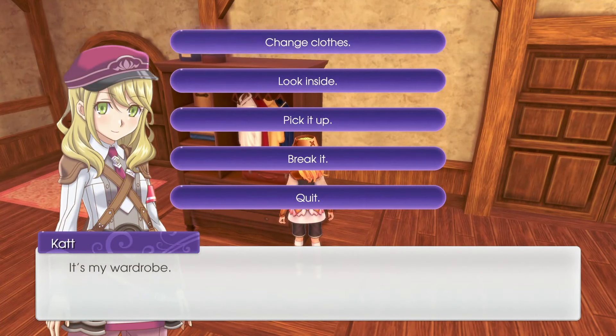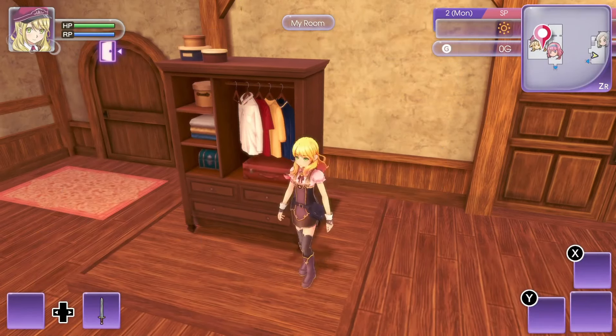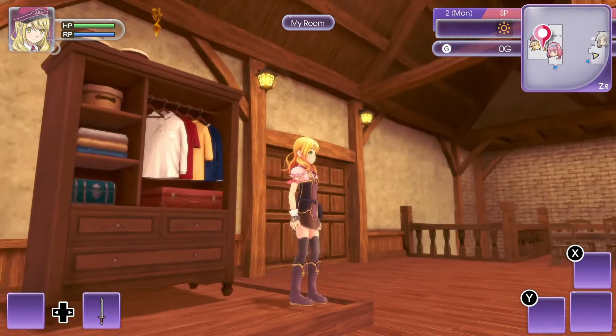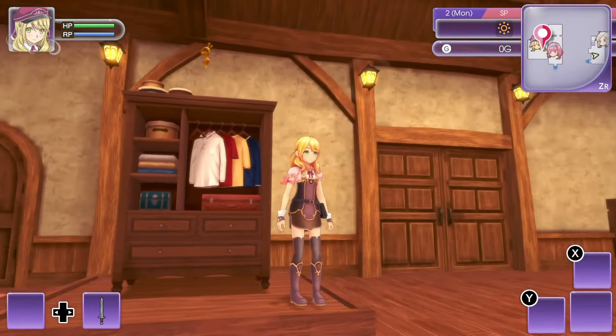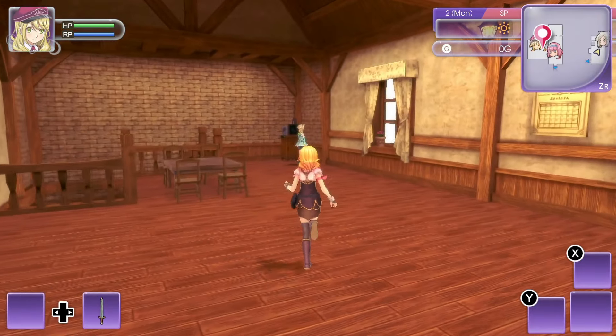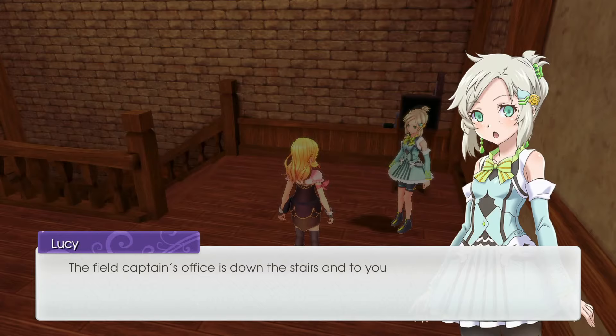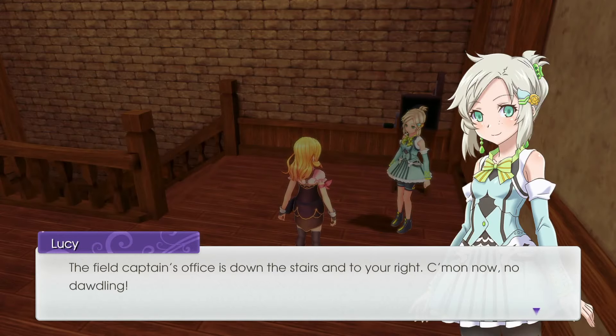I'm gonna go with the casual wear. Yeah, let's do this for now. Field captain's office is down the stairs and to your right — come on, no dawdling.